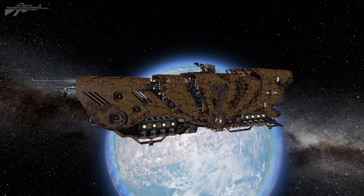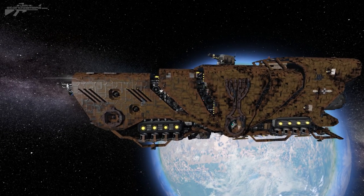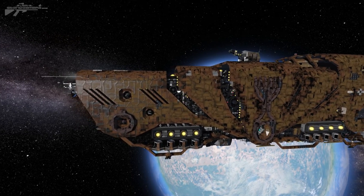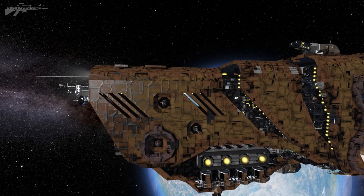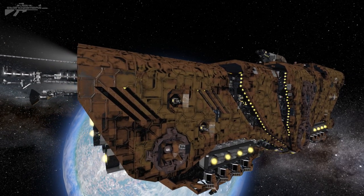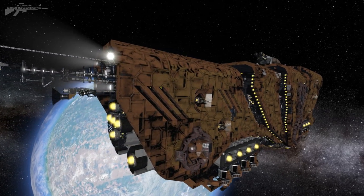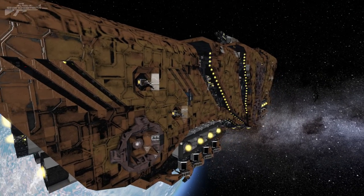It feels like the Jawas have somehow managed to get their sand crawler into space. It's a beautiful conjunction of random, broken parts with a rusty paint job that really sets it off. I will warn you, this ship is a work in progress, and if you go to his Steam page, he does want some suggestions on how he can continue this project. So have a think about that as we take a little tour of the exterior.